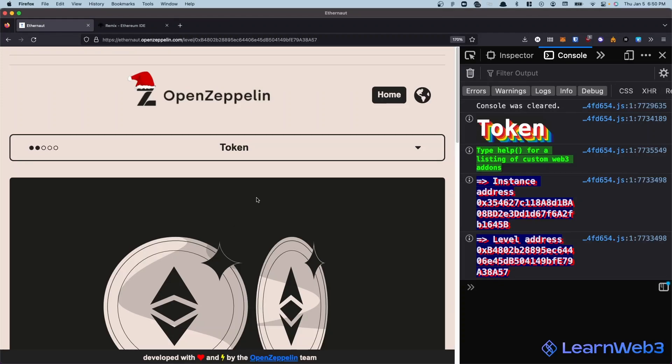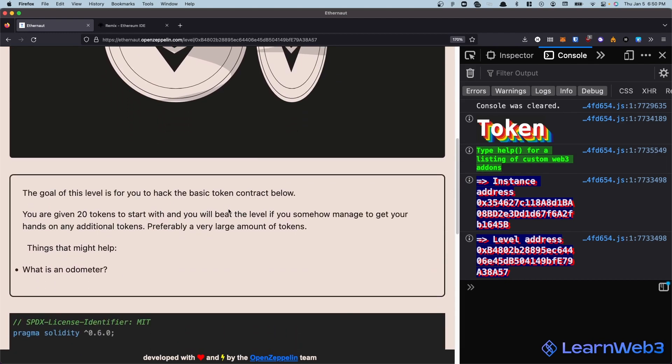Hello everyone, today we're looking at Ethernaut's level 5, which is Token. In this challenge we have to hack the basic token contract. We start off with 20 tokens and we beat the level if we somehow manage to get our hands on any additional tokens, preferably a very large amount of them.